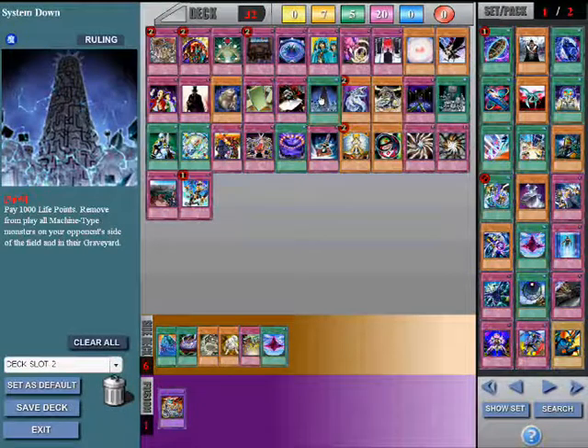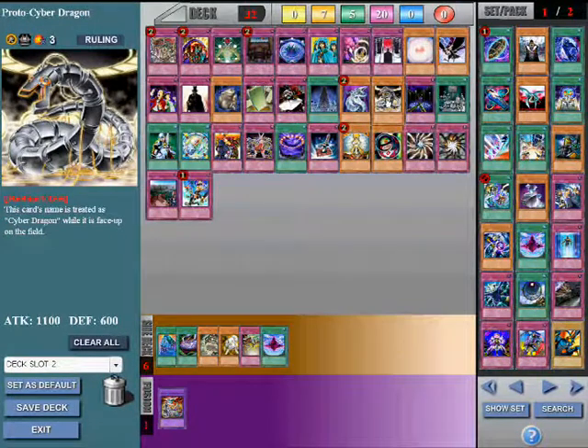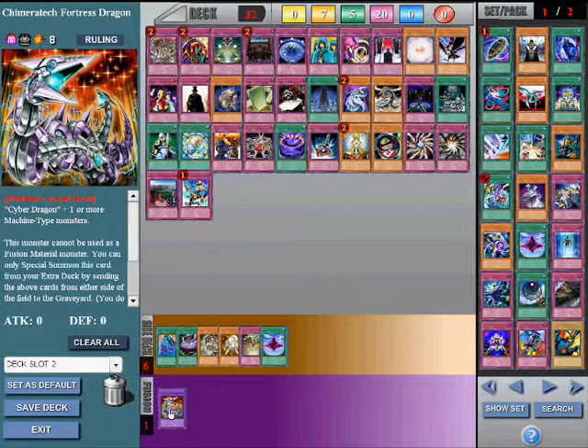Also good for dealing with machine monsters is Cyber Dragon and Proto-Cyber Dragon. You can send Cyber Dragon or Proto-Cyber Dragon from your field to the graveyard along with any other machine-type monster on the field, which will most likely be from your opponent's side, and summon a Chimeratech Fortress Dragon. Its ATK is equal to 1000 times the number of monsters that were sent to the graveyard.